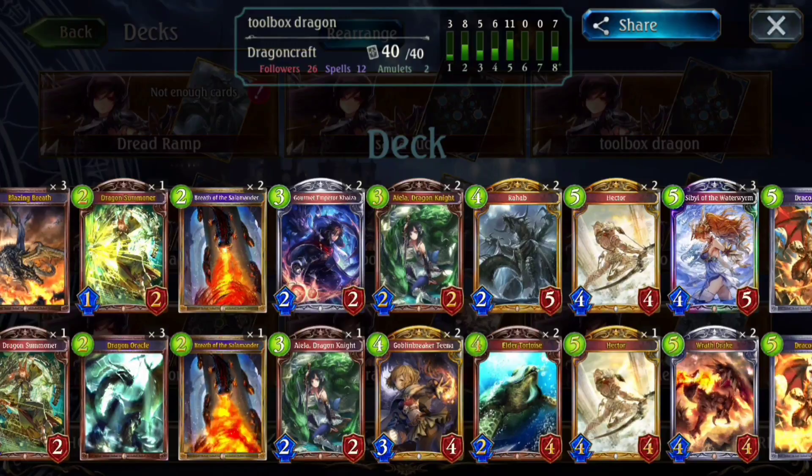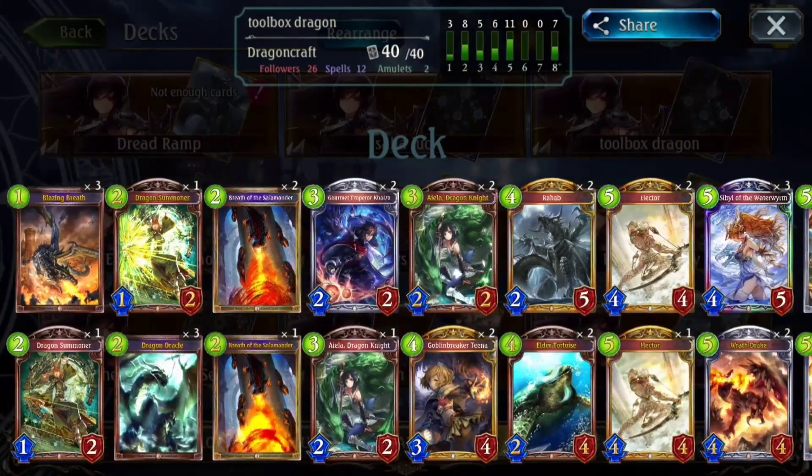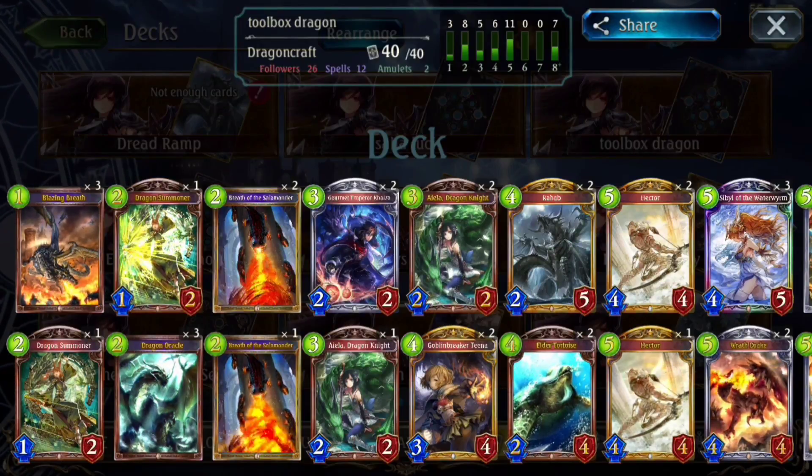Before I get to this deck, another thing I noticed is that a lot of times you would have turns with no plays whatsoever, either because you didn't have mana or because you physically couldn't play the card. In Shadowverse, you don't want to be given free turns — turns with no development — unless whatever you're doing is so amazing that you can afford that. Dragon is not one of those classes most of the time, especially a Dragon that hasn't been able to ramp.